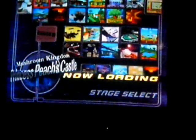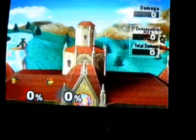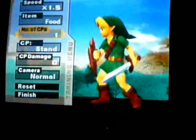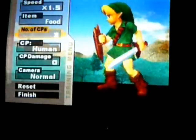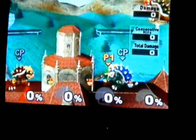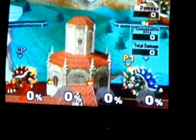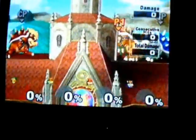We've got Princess Peach's Castle. Get Young Link right over here. We need at least three Bowsers, if not two. Get one Bowser into position.